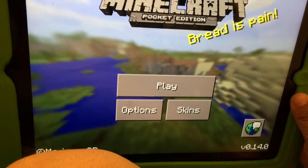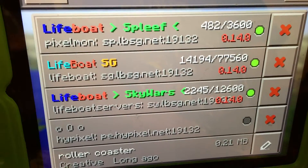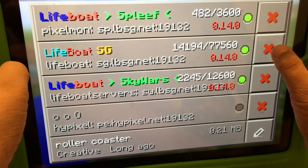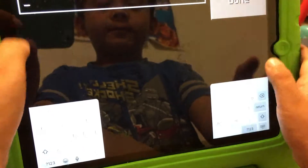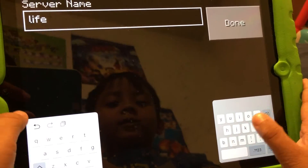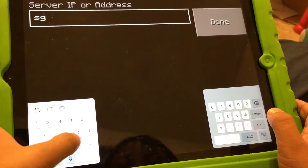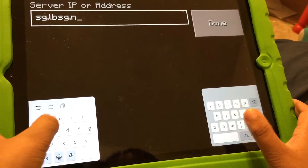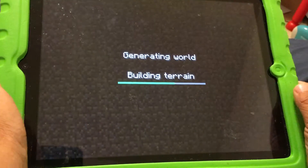Hey guys, first I'll be showing you how to get a Lifeboat server, which is an online server — Hypixel isn't working. So delete it and make a new one. Type in 'Lifeboat' for the name, and for the IP address put lbsg.net. Add server, create world — it's gonna spawn you in a server.